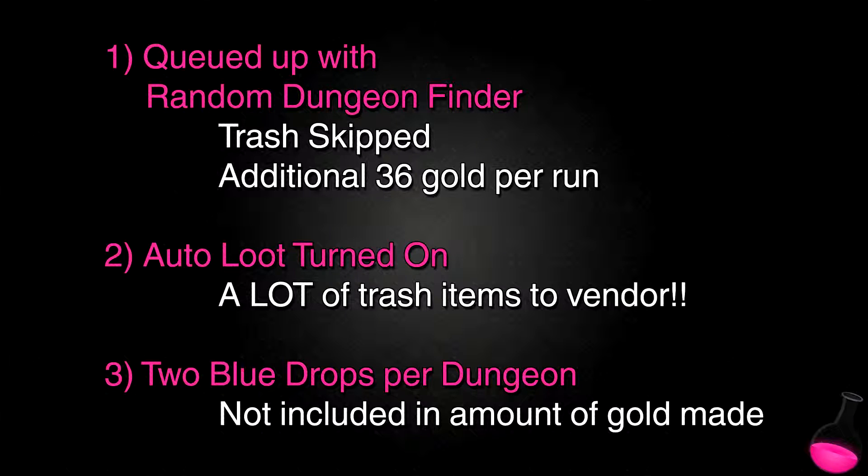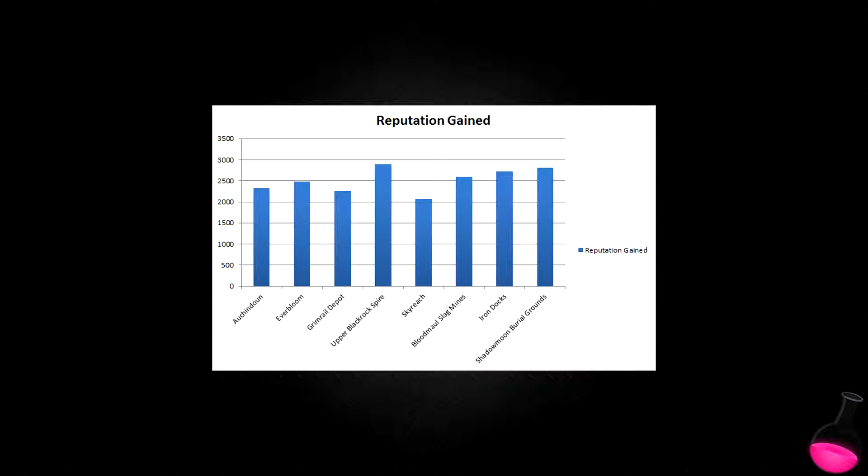The last thing I want to mention is that I had an average of 2 blue drops per instance, but these drops aren't included in the overall amount of gold made, since some like to vendor the items while others use them for disenchanting or other things. So what you do with your blue drops is going to affect the amount of money you make. From this first graph we can see that the instances giving you the most reputation are Upper Blackrock Spire, Bloodmaul Slag Mines, Iron Docks, and Shadowmoon Burial Grounds. We can also see that the instances giving you the least amount of reputation are Skyreach and Grimrail Depot.